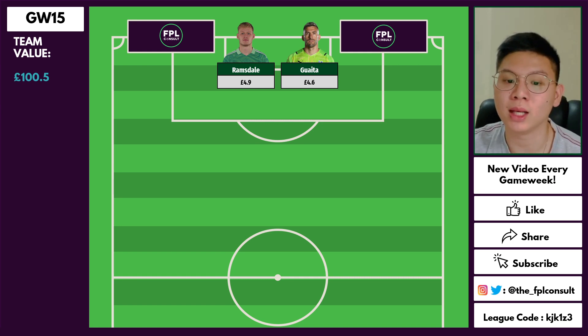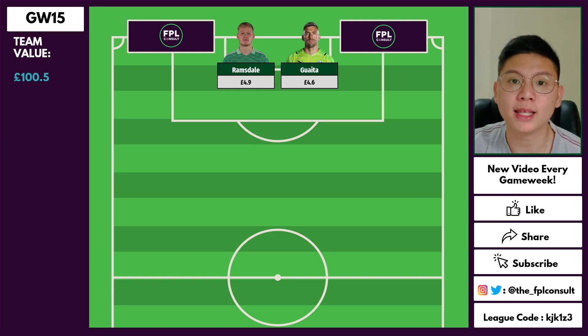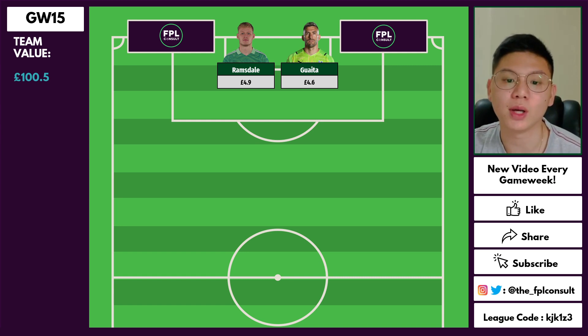In goal we have Ramsdale and Guaeta. I've chosen to go with two playing keepers in this template because we're looking long term, further into the season, and we want this wildcard to last as long as possible. The plan is to rotate between Ramsdale and Guaeta based on their fixtures — they rotate really well and can take us quite far into the second half of the season.